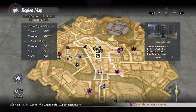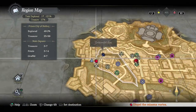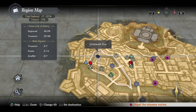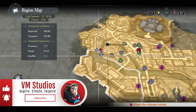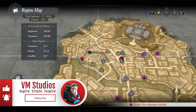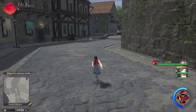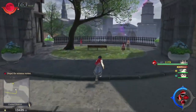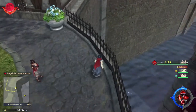We have two miasmas to deal with: a Grimmauld Eos and a Grimmauld Nox. I'm not sure what the Eos is — it's something we've unlocked. I'm going to try the Eos first before continuing on with the rest of the main story.